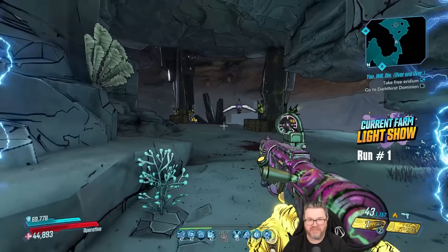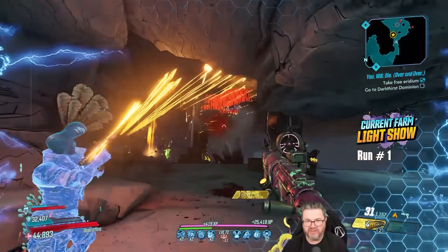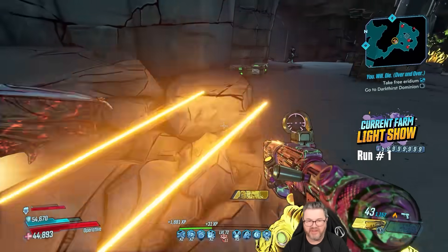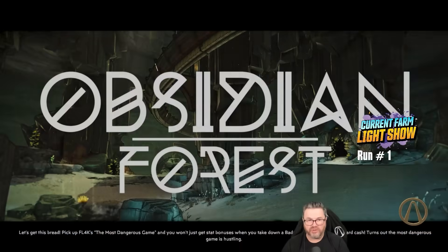Here's the trick: when you get over to this cave, back up into the cave and he will come to you. Because if you run out there and kill him, he will often drop his loot off the map. It's no big deal because you can go to the Lost Loot machine, but it's a pain to have to do that every time. So let him come to you and then just murder him quick.